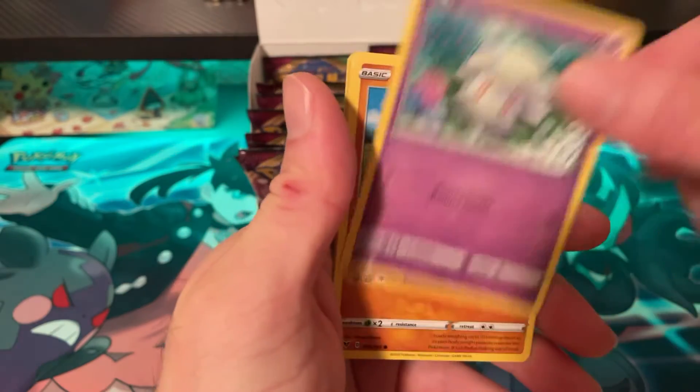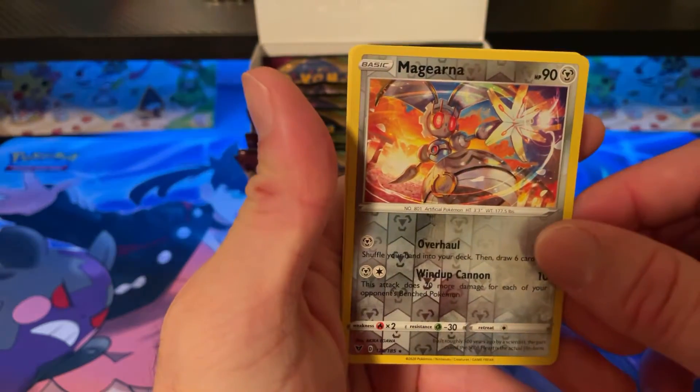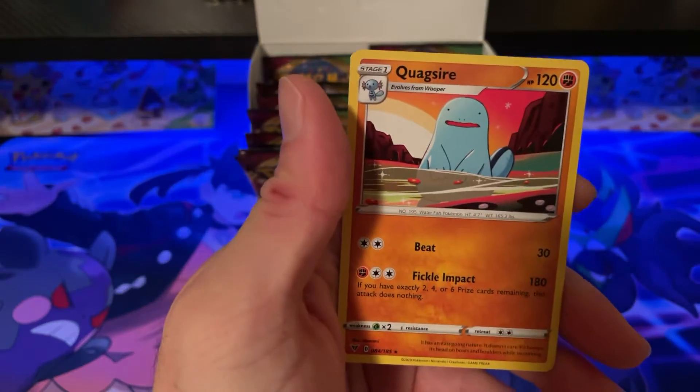Pack fourteen: Dark Energy, Opal, Mawile, Mawile, Mawile, Quagsire.